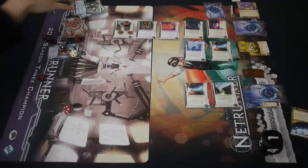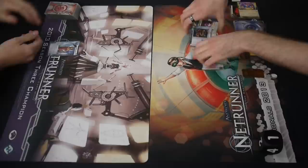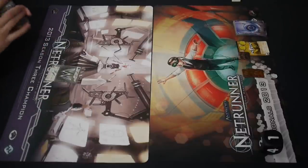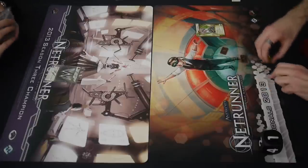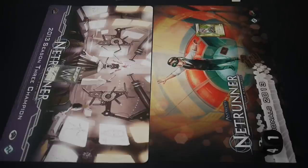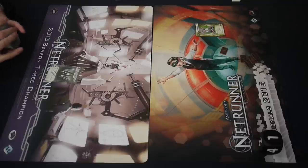I think the things to take away from this game: even when your economy is shut down as the runner — Katie Jones trashed, Mr. Lee trashed, you're only really getting credits from Desperado and taking them by hand — that Anarch breaker suite, even with just one Datasucker, as long as it is full, can get through a big stack of ice depending on the arrangement. And if it's a criminal, your front ice was meaningful, it kept him from running constantly, but it basically let him have Inside Job runs. He wasn't forced to use an Inside Job earlier in the game because he got all the breakers very quickly. Plus Mr. Lee — he probably had extra copies of the breakers and was able to draw them early.